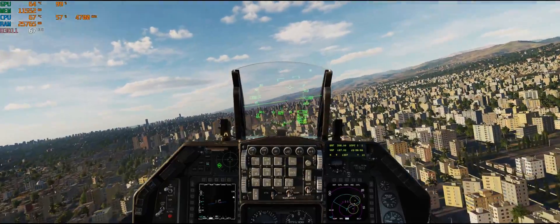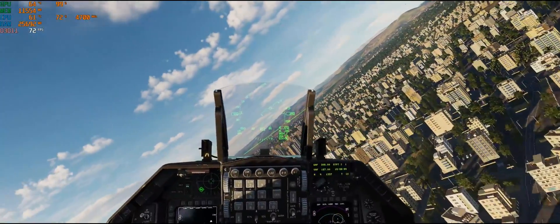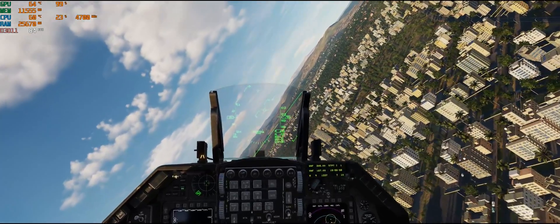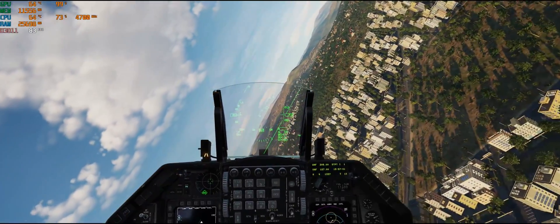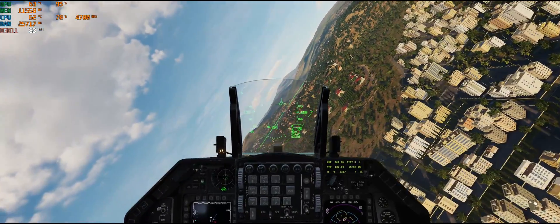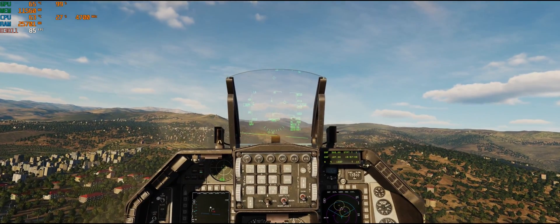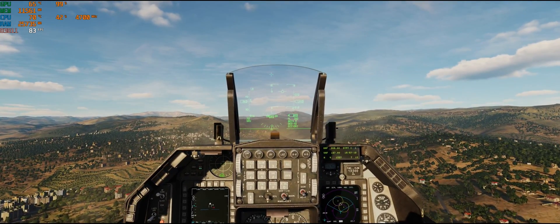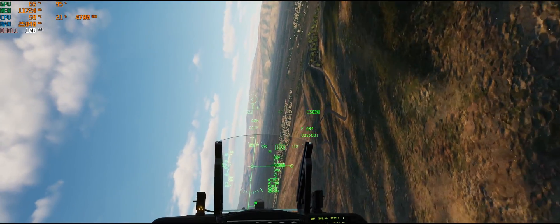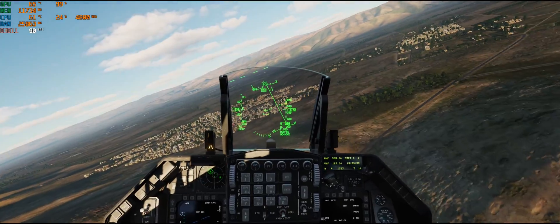You'll notice now the card's getting in the mid-60s, lower 70s over the city. This is kind of the lowest performance that I'll see flying around in the environment — this is over the Syria map. And as you can see, it's up above 80 now, so the card really does pretty well. I cranked the settings up as high as I could to where I kind of get down into that 60s–70s range over the toughest terrain for the card to render, and that ensures that it never gets so bad that it gets choppy.